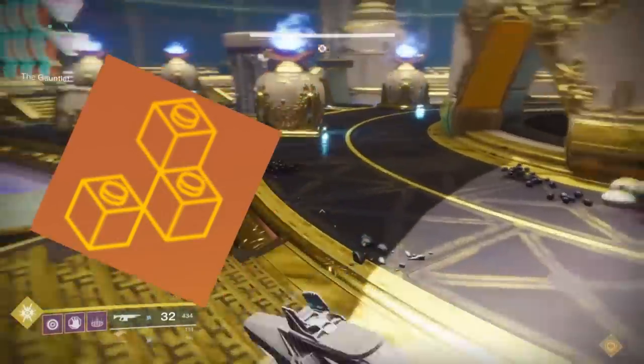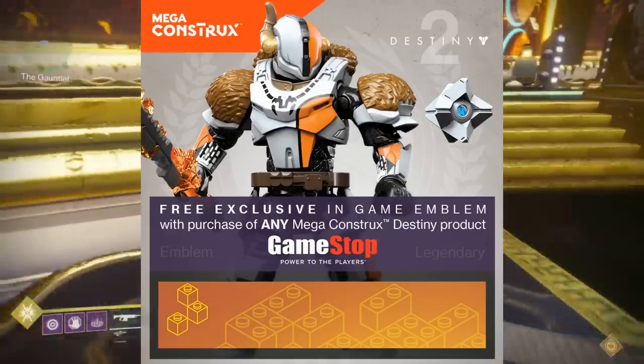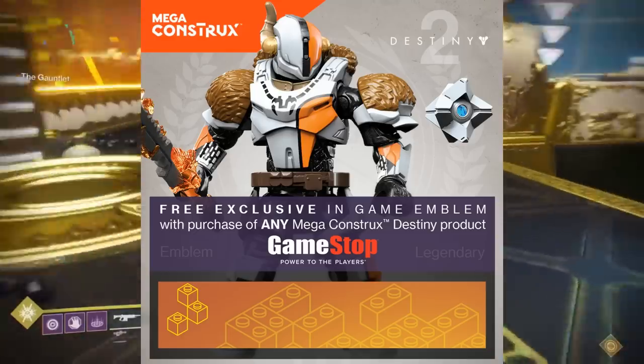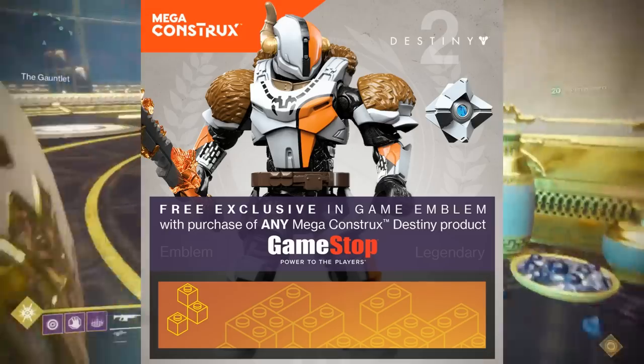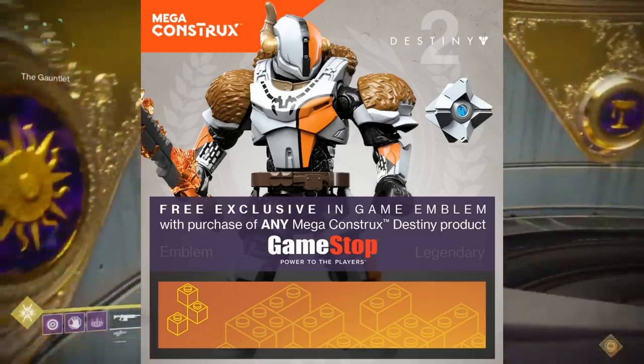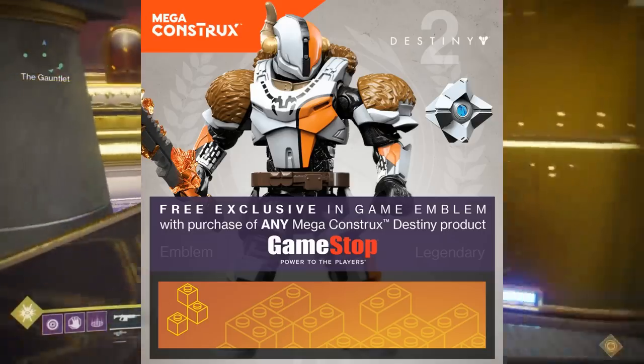Here's the promotional advertisement on the screen: Lord Shaxx holding his raised lighter, showing the GameStop and Destiny 2 logo, and the Mega Constructs logo. It reads: free exclusive in-game emblem with the purchase of any Mega Constructs Destiny product — GameStop, powered by the players.